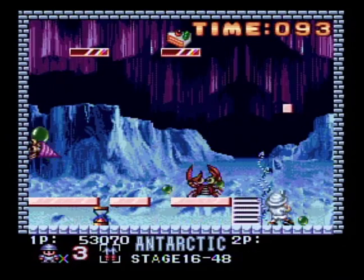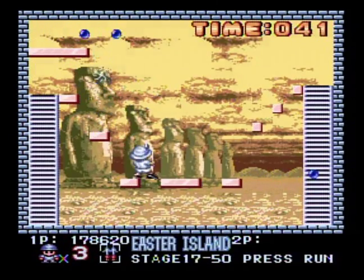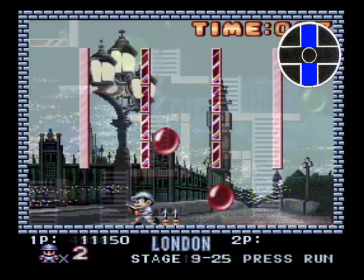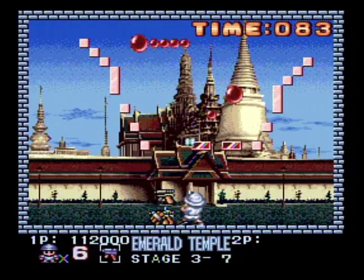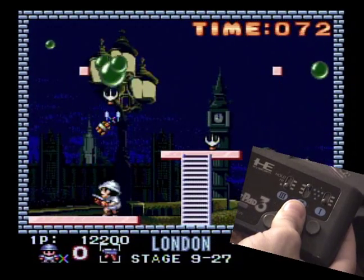Your character is a pretty large target, so thank goodness the controls are sharp. You can dart left, right, up, and down very quickly, which really helps to get you out of tight situations. After snagging that Vulcan gun, push up the turbo switches and just fire away.